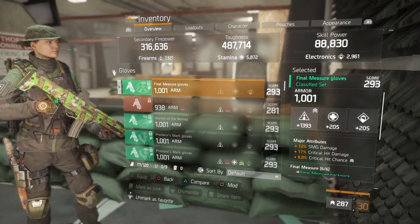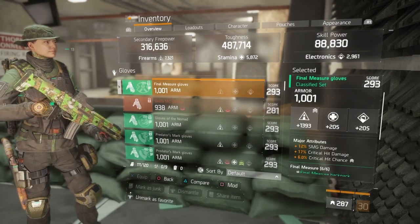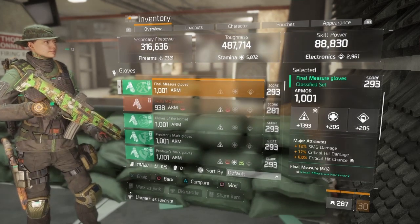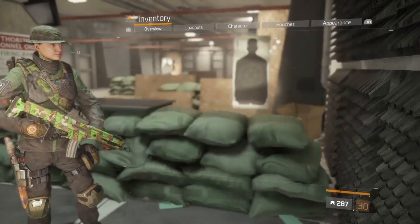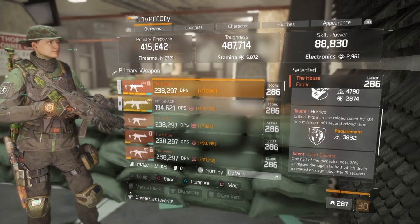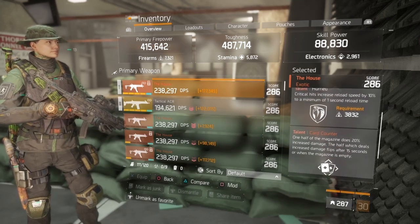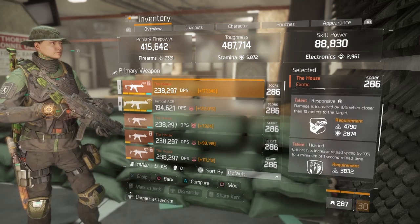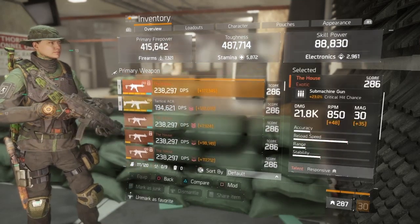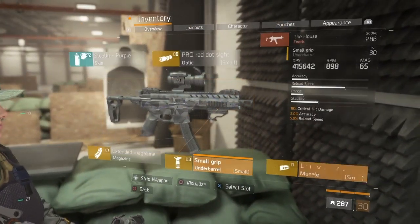Crit chance, crit damage, and SMG damage on my gloves. The House is my primary weapon in this build, which I'm pretty sure is everybody's go-to — the House is just too OP to put down, it's really the best SMG. My House has Responsive and Hurry. I love Hurry to reload fast and get back into a fight. You could put whatever talent you want — Unforgiving, Vicious — whatever you have. The Houses barely drop, but the mods I got are all specced into crit hit damage to make up for what the House lacks in crit damage.